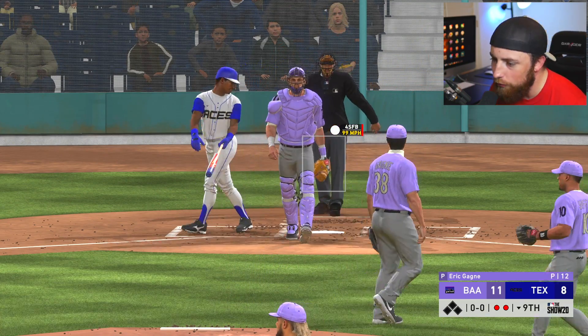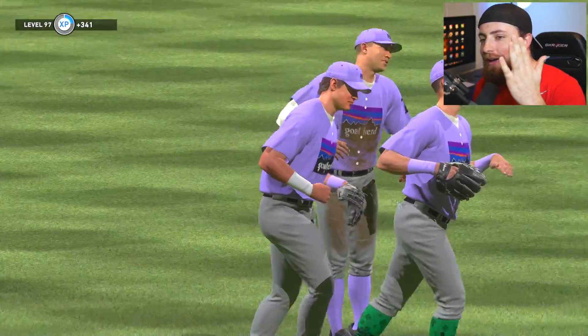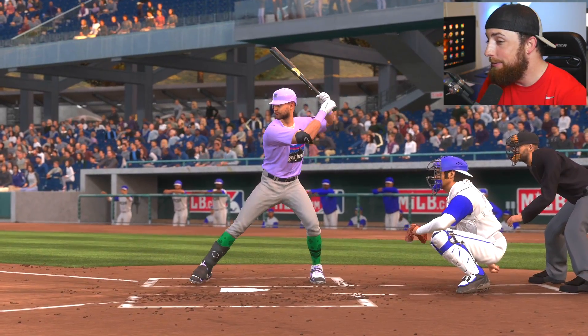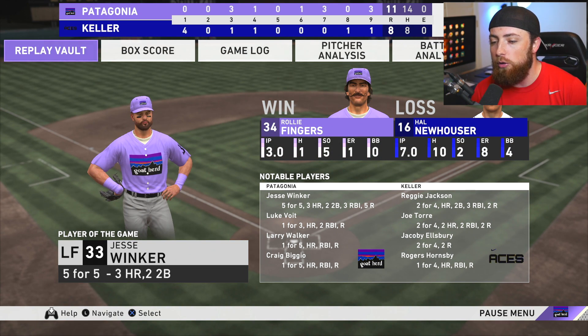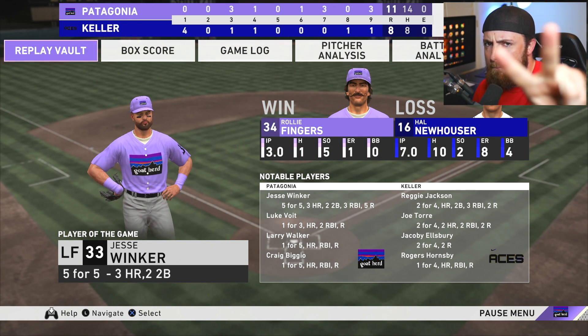Overall, I haven't played enough with that card to really know. I wish I could have got more at-bats this game but people were just walking me. He had that hit, that sack fly, a couple walks, and then that ground ball — so overall he did pretty good. But Jesse Winker — if you need a good card, right there. Five for five, what an absolute god. If you enjoyed it, smash that like button. If you're new, subscribe, and I'll see you in the next one. Peace.